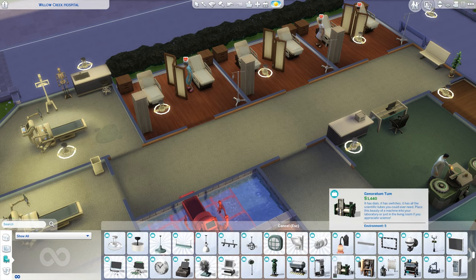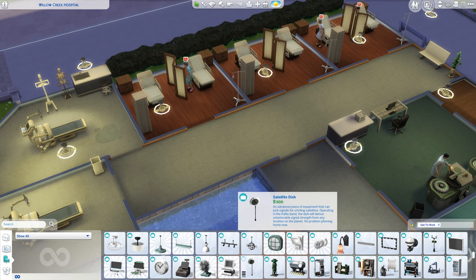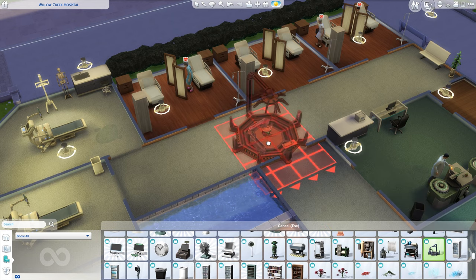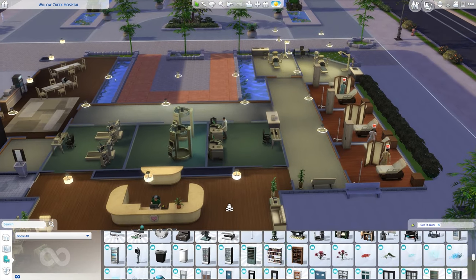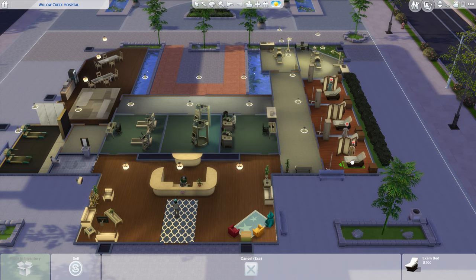Feel free to use your imagination — you could do whatever crazy Area 51 theme or whatever you want. You could even put an invention constructor in the hospital if you wish. Always make sure you have at least one treadmill, one x-ray machine, at least one analyzer, two to three exam beds, and at least one surgery table.